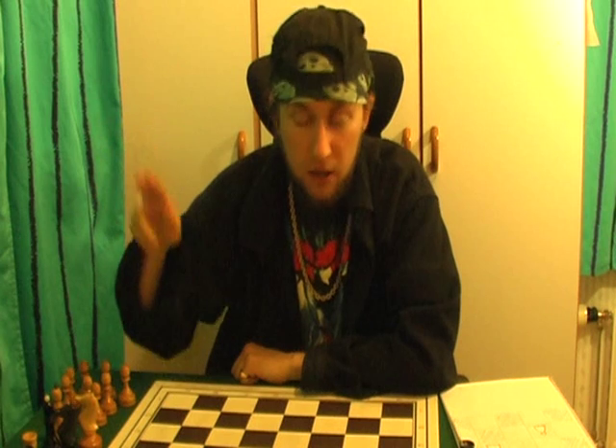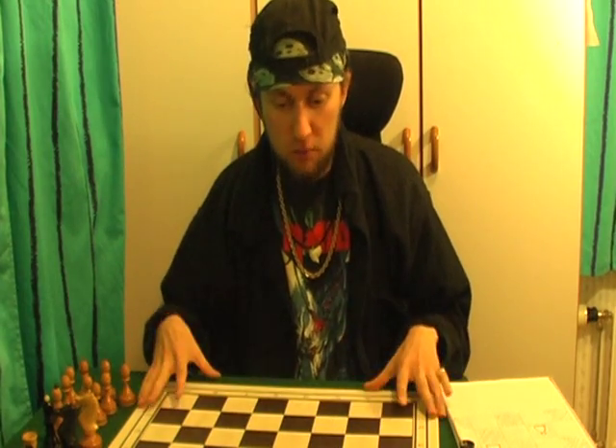Grandmaster Kallio is teaching you the rules of chess. First, take a chess board and the chess pieces and raise your right hand up and put it in the corner of the board. You should find a white square. If it's a black one, you have to turn the board a bit.